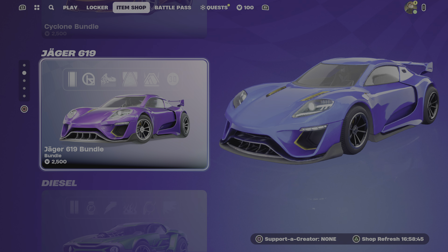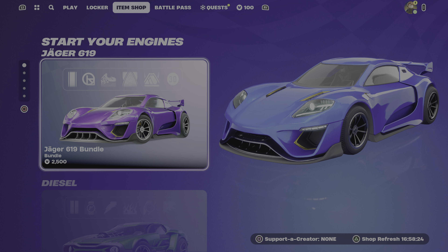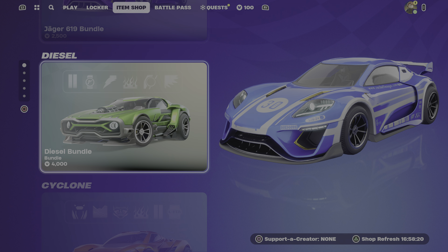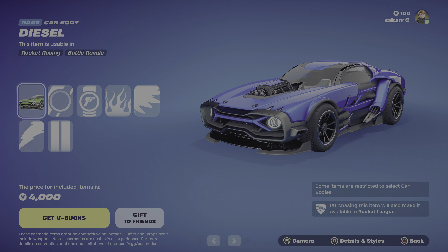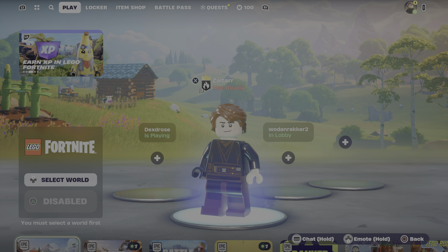So that's the item shop for today — very interesting. I don't know about these cars, because packs can be expensive when you get bundles, but 2,500 to 4,000 V-bucks — yeah, that's expensive. And I'm not seeing where it says anything about performance, so I think it's just the style. Do with that as you will. I think that's a little crazy, especially if they're going to release different looks and designs for the cars.